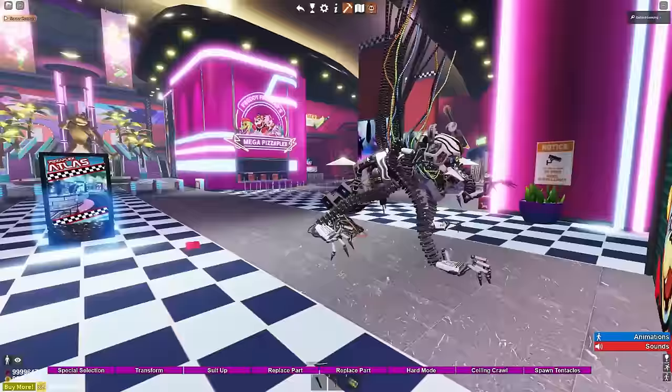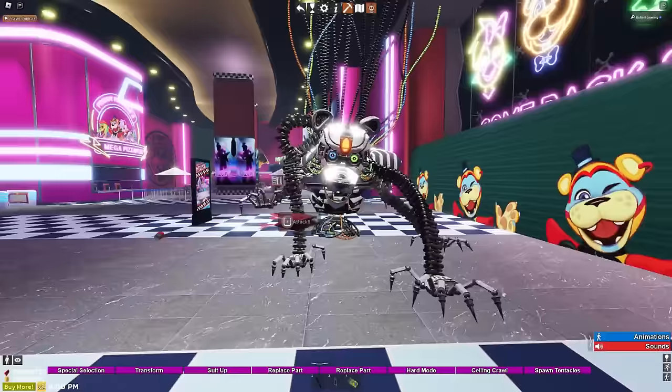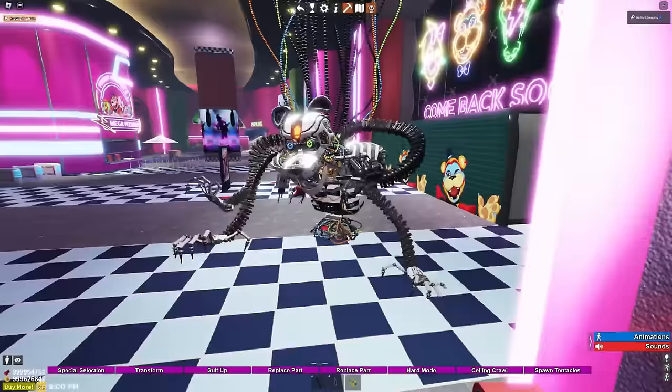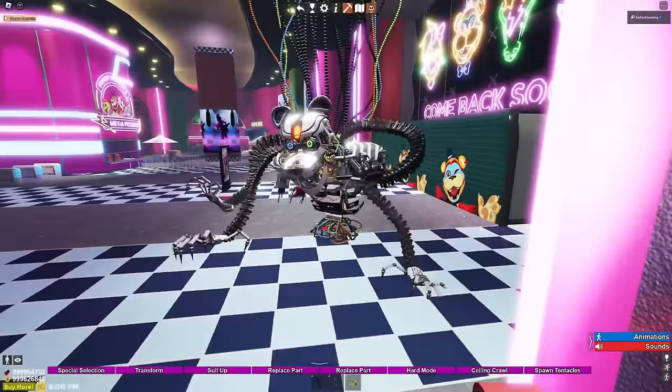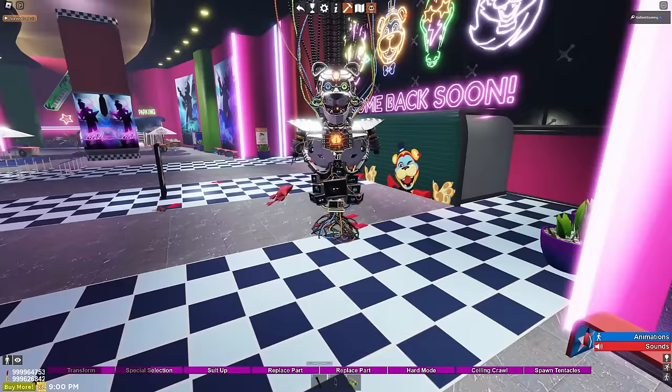Oh my god, he's huge. I don't know what I expected - he is massive. The way he crawls as well - why has he got to crawl like that? This guy's scary. We have a special selection: we could become the Storyteller, Mimic, Tiger Rock, Glitch Trap, Ruin Mimic, the Blob, the Tangle. Is that what it's called now - the Tangle instead of the Blob? I picked the one thing that I already was.